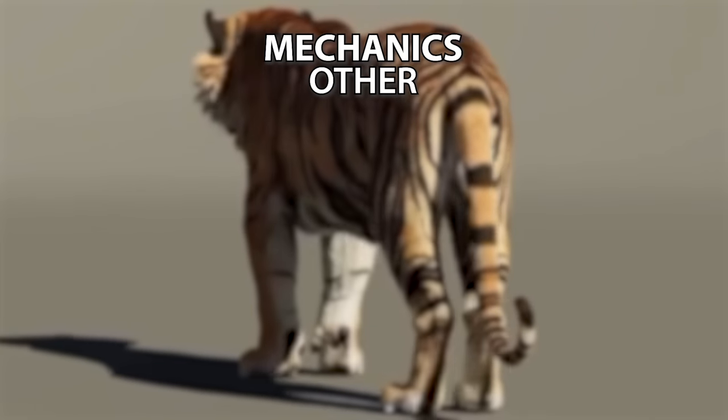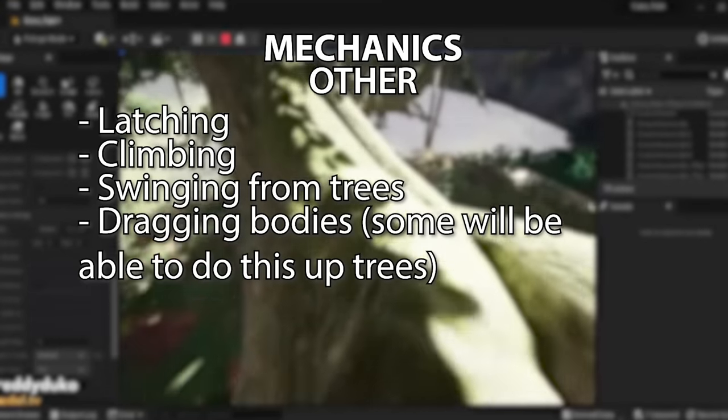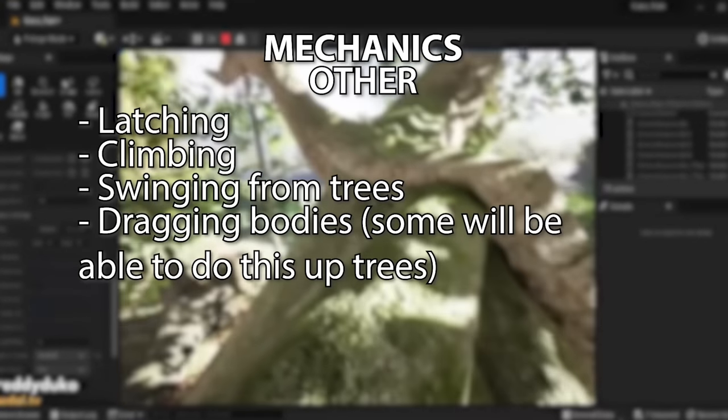Other mechanics coming to the game include latching, climbing, swinging from trees, and dragging bodies — and some creatures would even be able to drag bodies up trees.